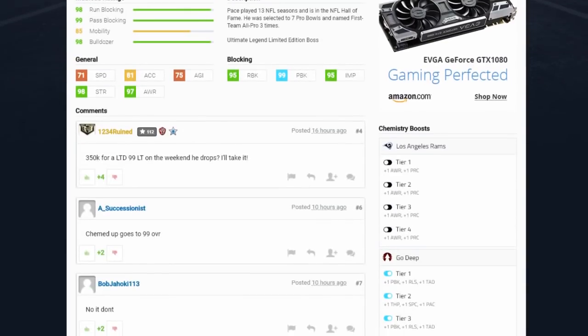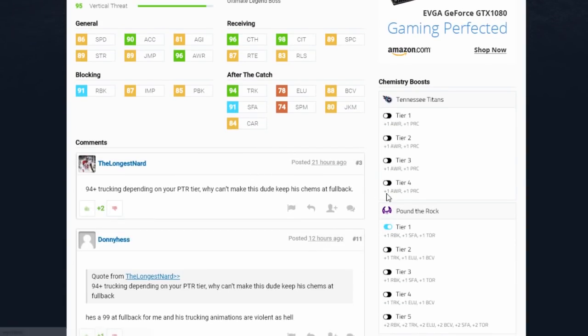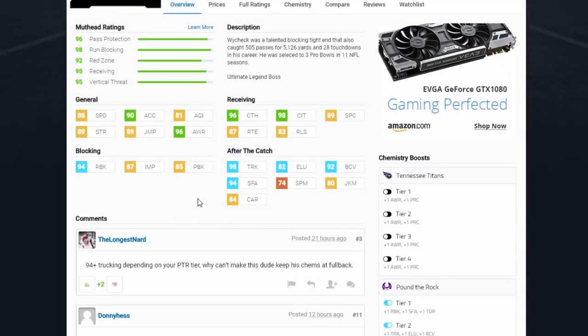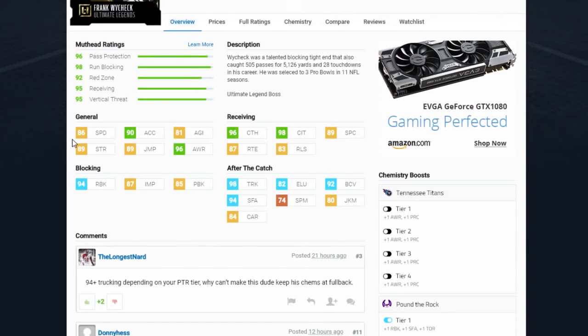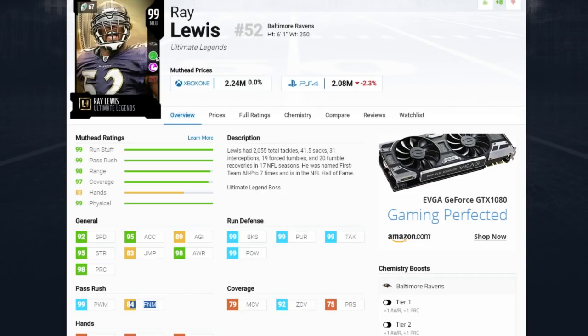Here is the Orlando Pace — comes in at 95 run block, 99 pass block, 95 impact blocking. He has Secure Pass Protector. Great card. And then Frank Wycheck — the gist of it is he has 86 speed, which could go up to 87, 96 catching, 98 catching in traffic, and 94 run block, which is crazy. If this guy could be used at a fullback position, that would be even better. He also has an ability unique to tight ends.